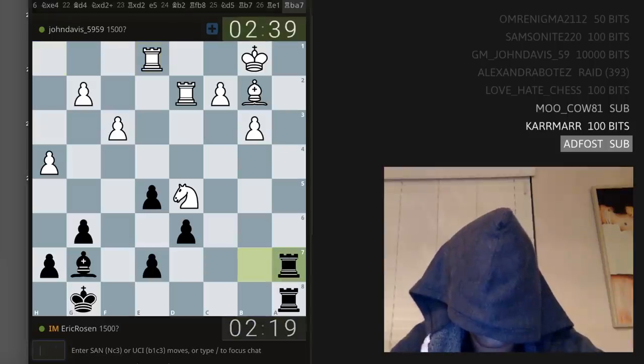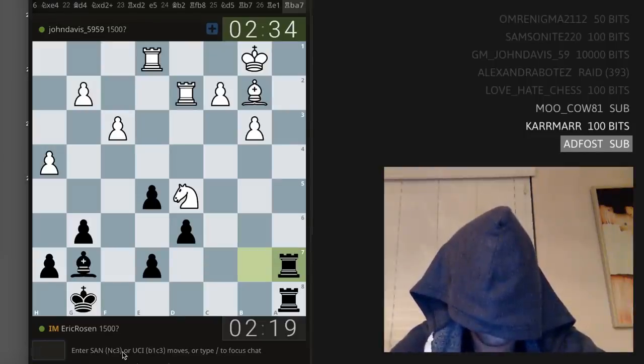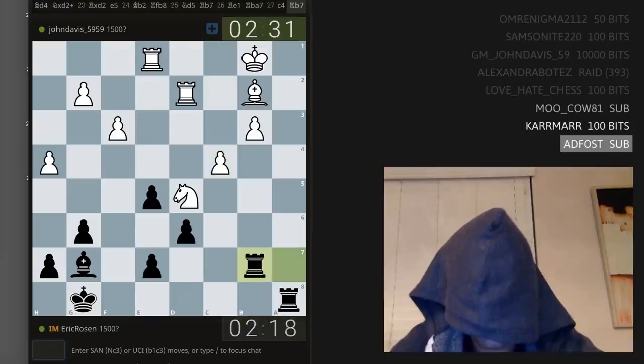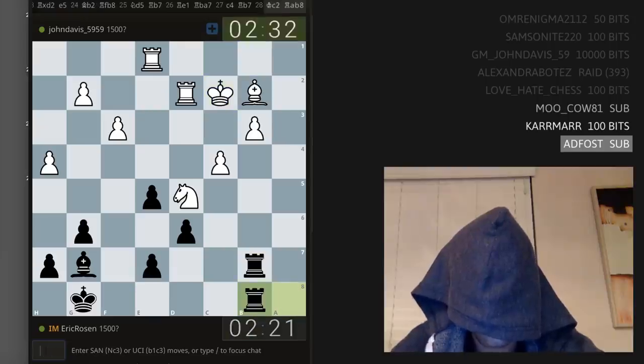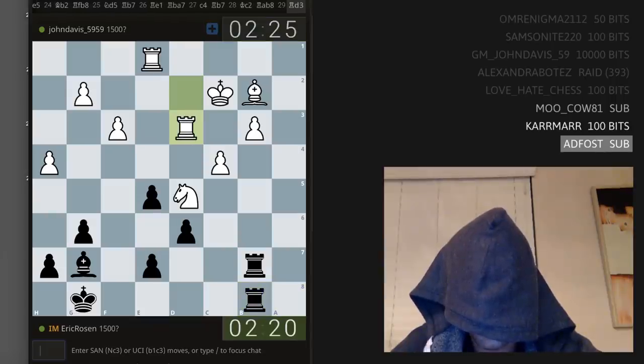Let's play rook ba7. Maybe I'll play e4 at some point — sneaky ideas. c4, whoa, nice move! Let's play rook b7, play rook a to b8 next. King c2, rook a to b8, attacking b3. If b4 I probably have like e6. Rook d3 — ah, nice move.